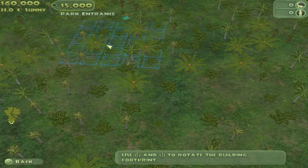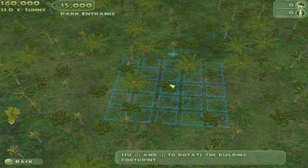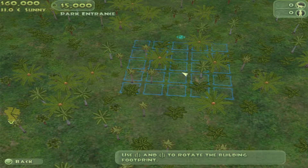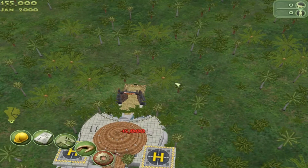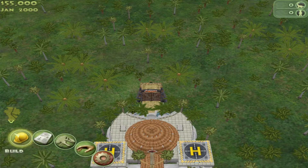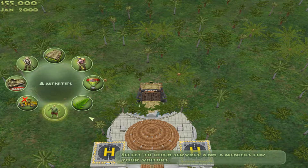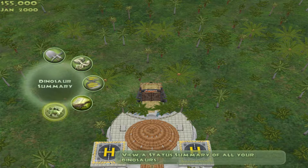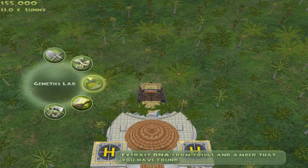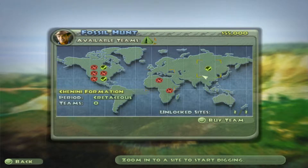It's funny how you start with 60,000 but they immediately make you spend 5,000 on your park entrance. Yeah, that doesn't seem quite right. Alright, there it is. We are ready now, once we get some dinosaurs in. Speaking of dinosaurs, what do we have? Hello again — Dilophosaurus. Let's go ahead and send these guys on their fossil hunt.